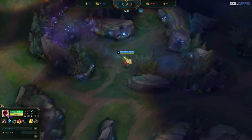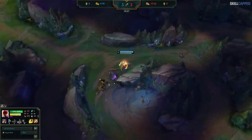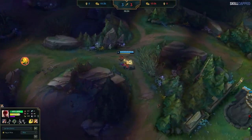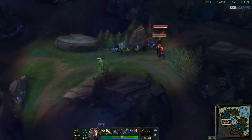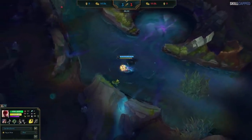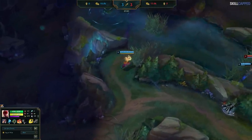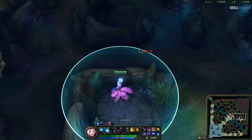Take this Lee Sin game for reference. He's clearing his blue side jungle and if there was a ward here he would immediately be spotted doing so. That's really valuable information, but as Lee paths further along, that previous ward would no longer be in range to spot him anymore. He could be pathing into the river or going towards his raptors, but there's no way for his opponents to know. With the ward behind wolves, we can clearly see both of Lee Sin's potential paths.